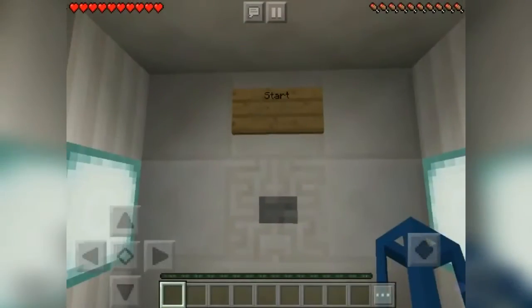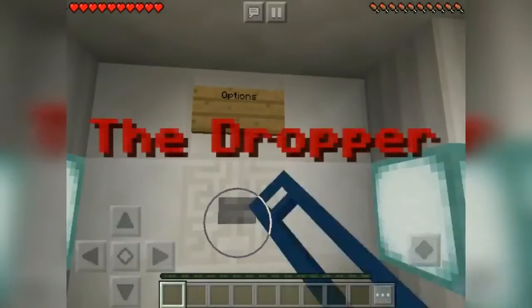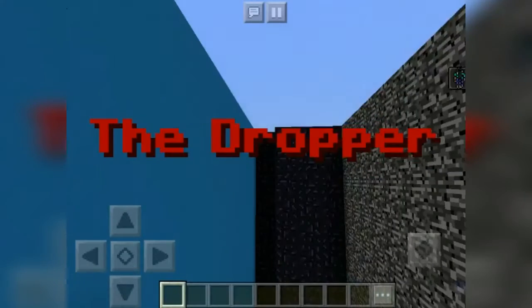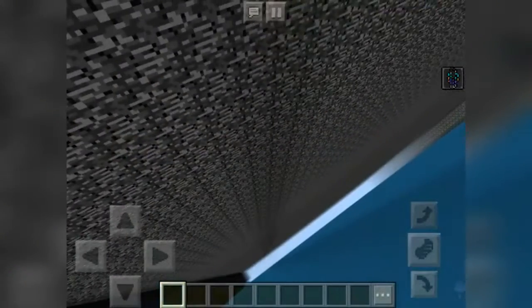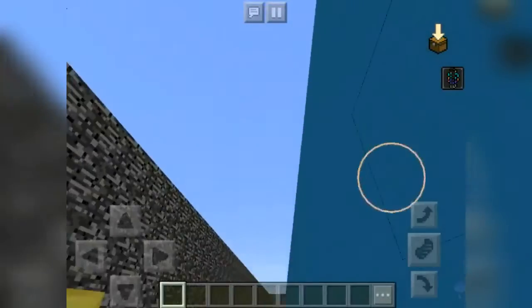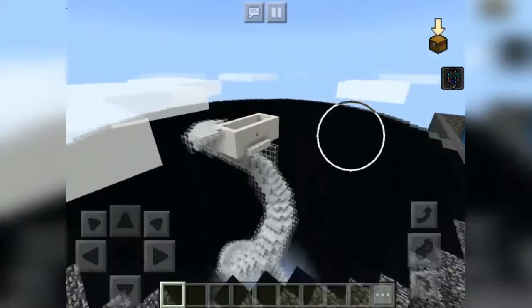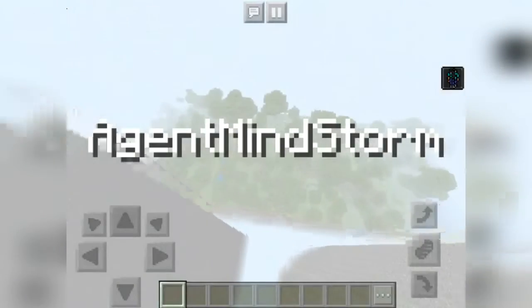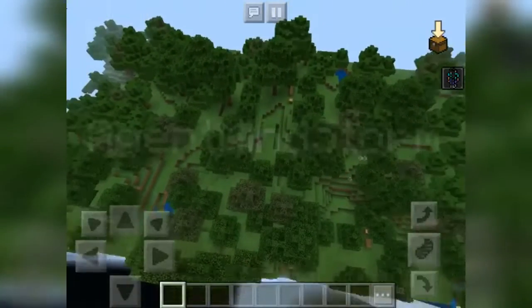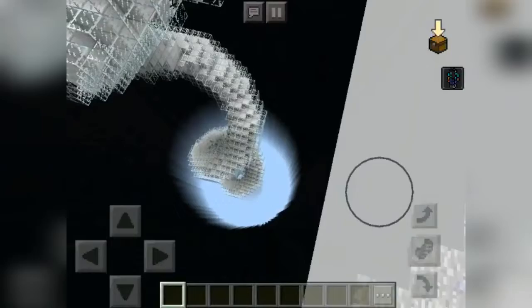We get to the menu with credits and options. There's a spectate mode - whoops, that's actually spectate. Return to lobby. I can see the outside world through spectate mode - hello outside world!